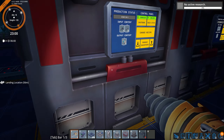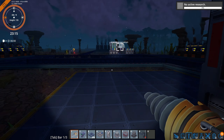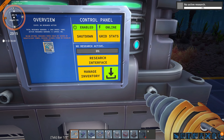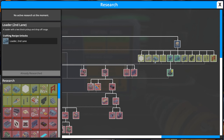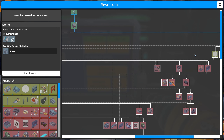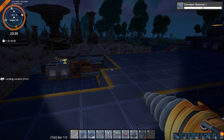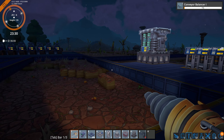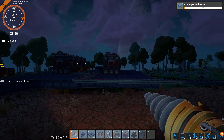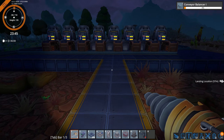How much science do we have in here? We've got some. Let's pick another research — I want the balancers before everything else: stuff like stairs, railings, and decor can wait. Next time we can fully automate research by getting science packs into the research centers — I'm going to move that and build more of them as well.